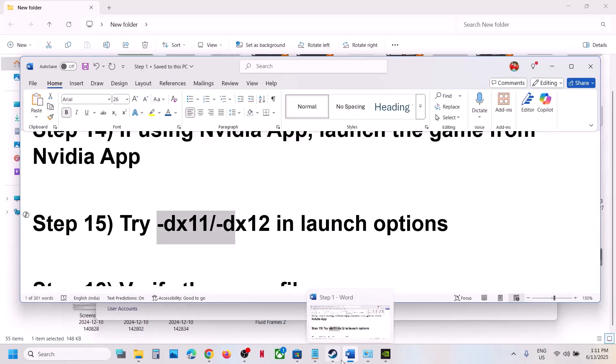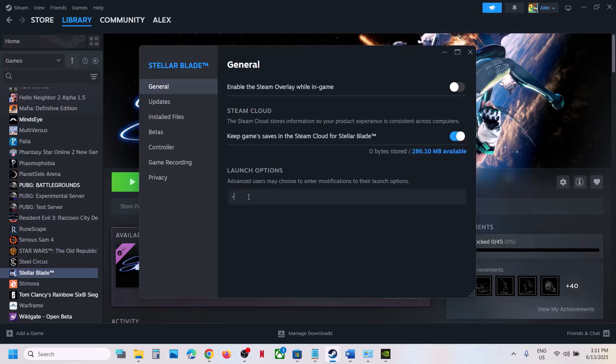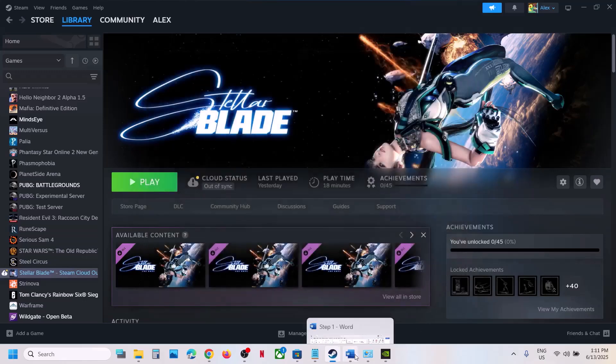The next step is to try DX11 or DX12 in the launch options. Right-click on the game in Steam, select Properties, and in the Launch Options type '-dx11.' Launch the game and check. If that does not work, try '-dx12.' If still not working, remove this option and follow the next step.